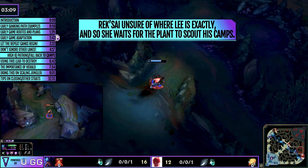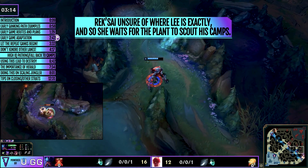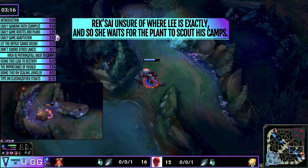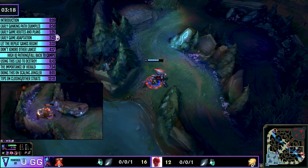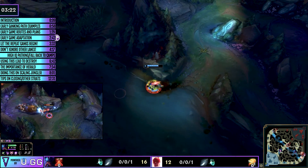You need to immediately make a counter decision to what the enemy jungler is doing, because if you don't do that as an early game jungler — or even as a scaling jungler if you want to win the game fast and early — you cannot afford to give anything away.